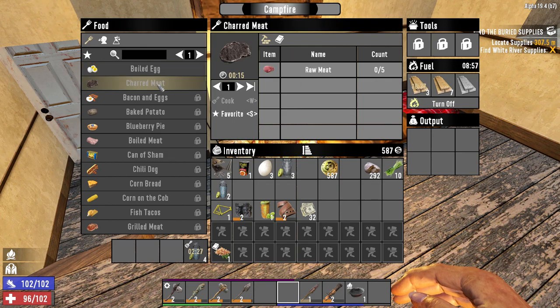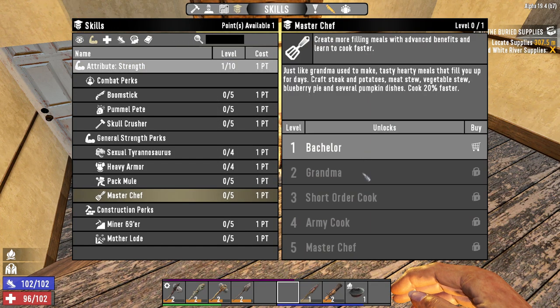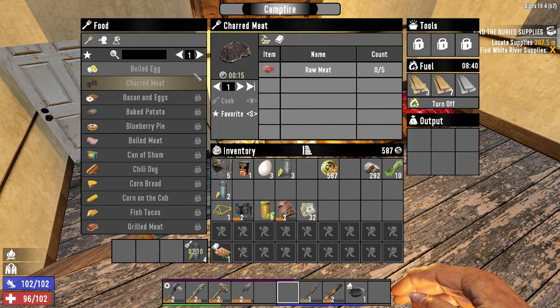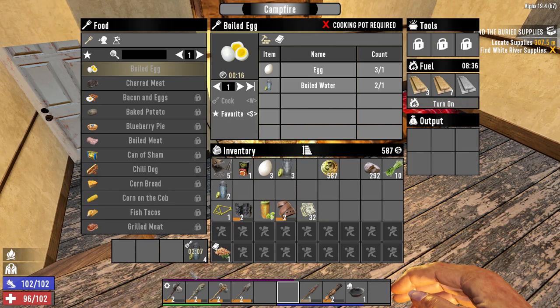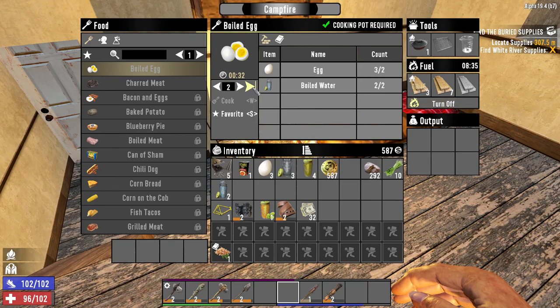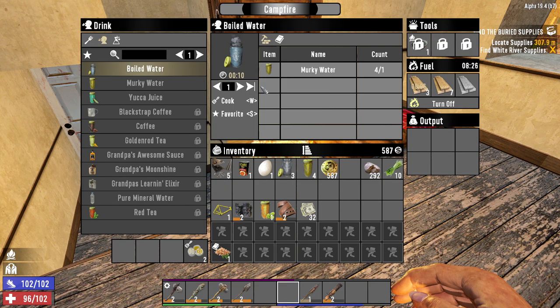At the start of the game you only get two recipes: boiled eggs and charred meat. There is a perk in the strength tree called Master Chef — this will unlock pretty much all the recipes by the end of it, but I usually don't bother with it. I just wait for the recipe to appear. So we're going to make boiled eggs. You have to put in the cooking pot, which I found in the kitchen downstairs. You see this has gone green, and now I should be able to craft this. I'm also going to craft four boiled water. In a few minutes this stuff will all be crafted and you'll be able to eat that for food and drink that for water.